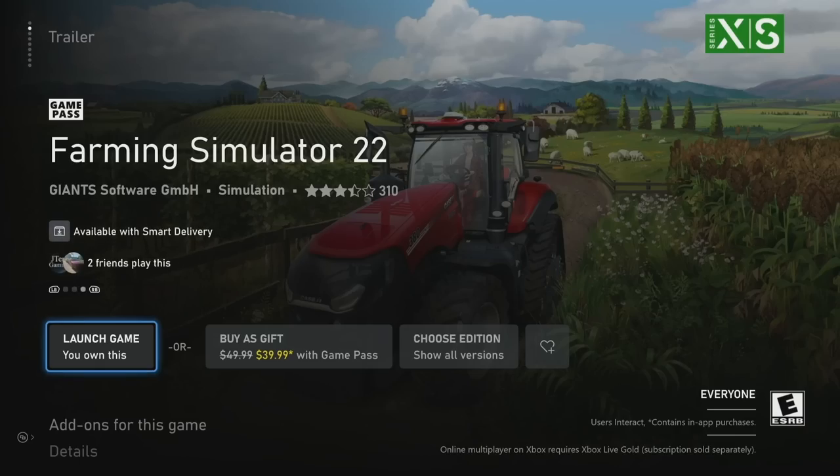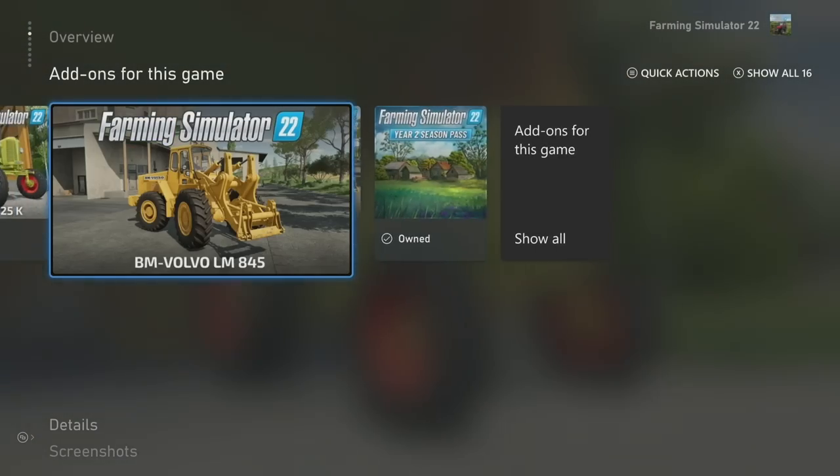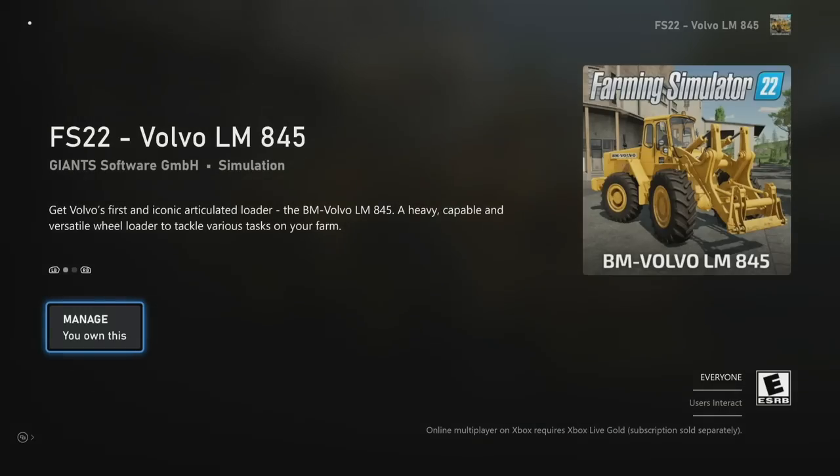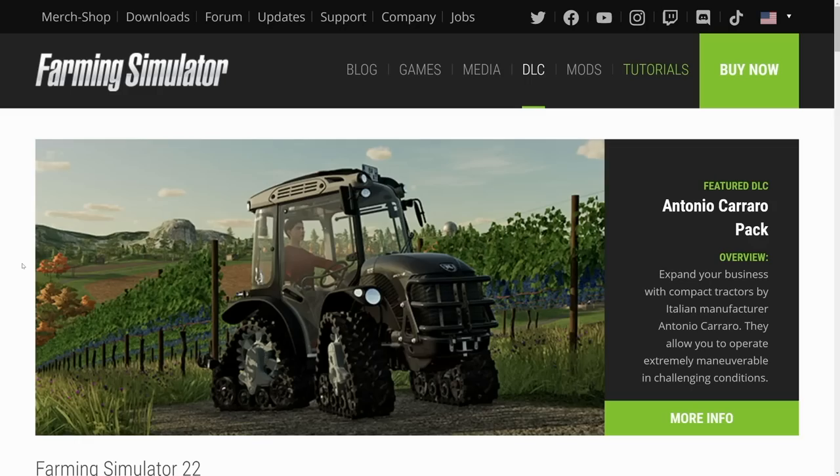Since the tractor has been available for a little while on consoles, if you're on Xbox or PlayStation go to the store, then go over to the wheel loader itself and you can buy it there. You get this for $0.99 on consoles, or $0.89 with Game Pass.